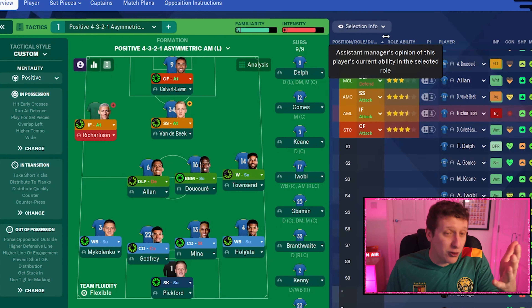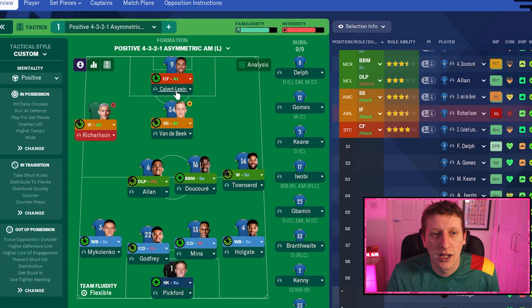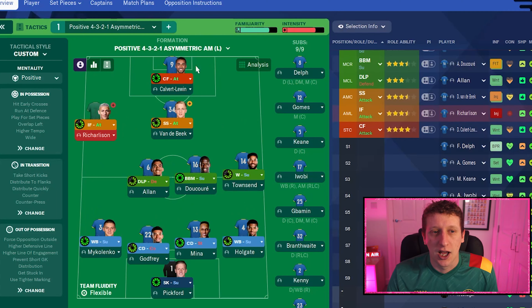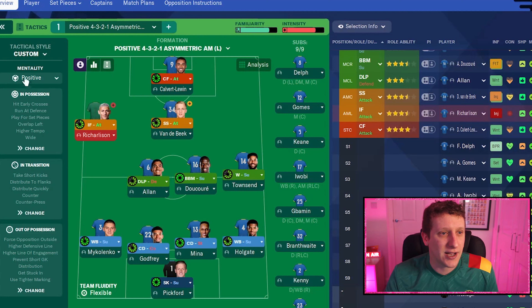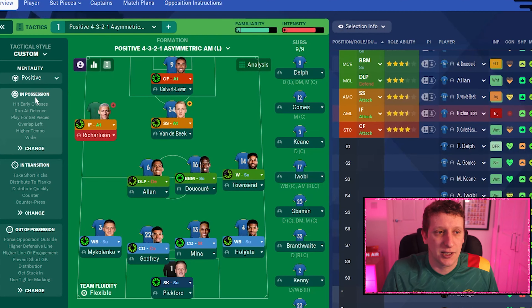Richarlison on the left — no different instructions. For Dominic Calvert-Lewin, there's a case for a target man or advanced forward, but the good thing about him is he can do everything: hold up the ball, work hard, work the channels, attack the penalty area and penalty spot. That's why I've gone for a complete forward on attack.